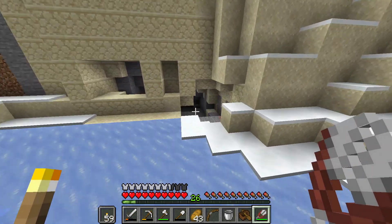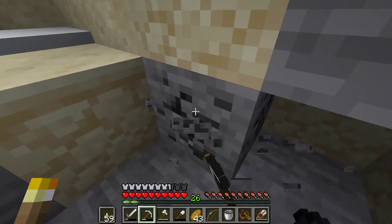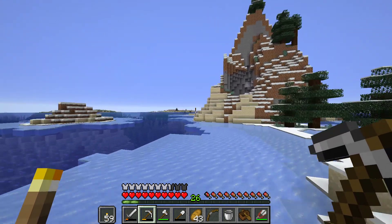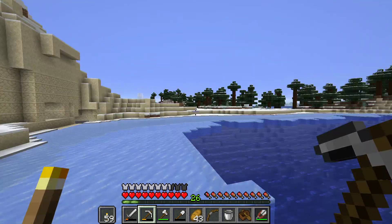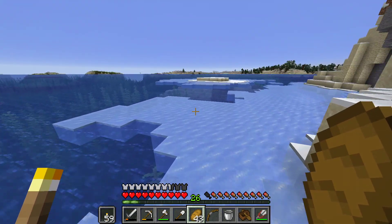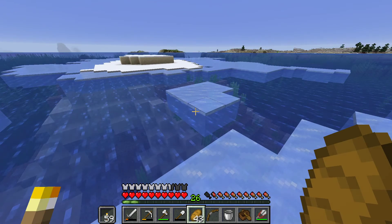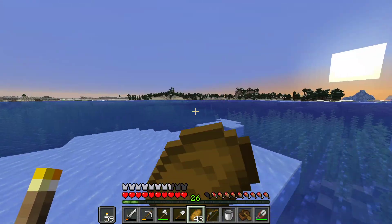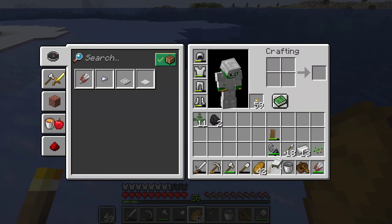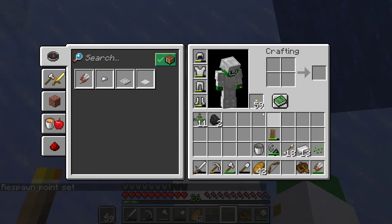We've got a little bit of a cave here, quite interesting. A bit of coal - I'll just grab that real quick. It looks like there's more of the biome over there. Let's just make sure we know how to get back. I'll see what kind of things we can find here and have some fun exploring. Hopefully there'll be a nearby village in the snow biome. Looks like the sun's about to set so I'll set up a little camp here. Made sure to bring all the necessities.